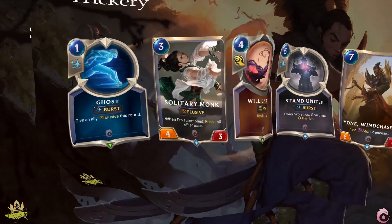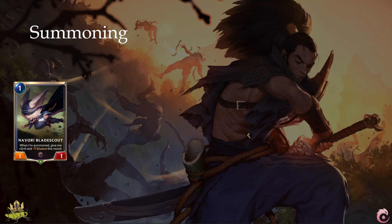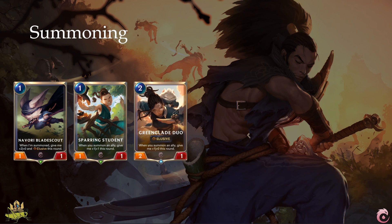Now let's look at the summoning category, which relies on cheap units that you can summon multiple times within a turn. Navori Blade Scout is one of those units who does not benefit from summoning other units, but is an excellent target to summon, since it is cheap and receives a little bonus plus elusive in the round. Sparing Student buffs another unit when summoned and falls into the same category. Green Glade Dew is the first unit that makes use of the summoning keywords — each unit summoned in the turn gets plus 1 plus 1, and since they are elusive, this damage often goes straight to the nexus.